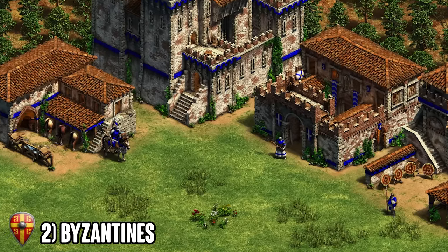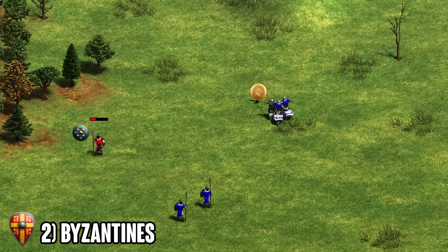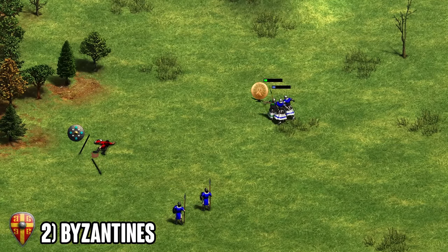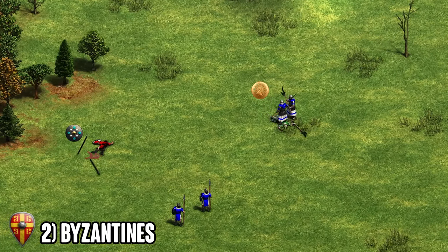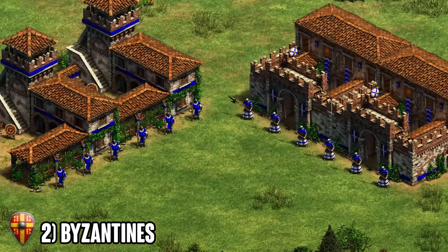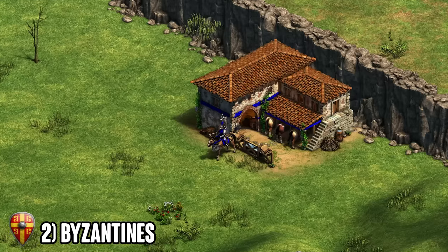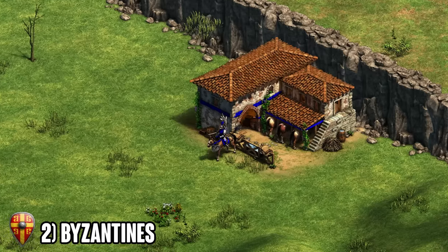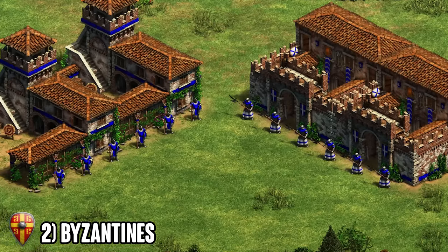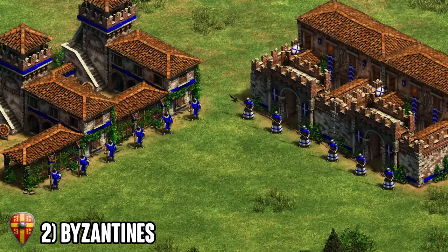I always value having a cheaper unit over a better unit, because having two units is better than one unit in most engagements. If I'm able to outmass my opponents, even if they've got stronger units, I'm still going to come out on top and take better trades over time, gaining advantage that way. That's the whole game plan with Byzantines — having cheaper Skirmishers and Halberdiers lets you take insane fights across the board. Byzantines do have a big weakness in that their Hussar is not as strong as other civilizations, but putting emphasis on Skirmishers and Halberdiers and mixing in the occasional Trebuchet or Siege Ram to force fights toward you can mitigate that weakness.